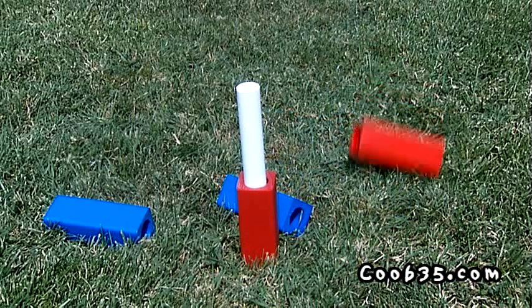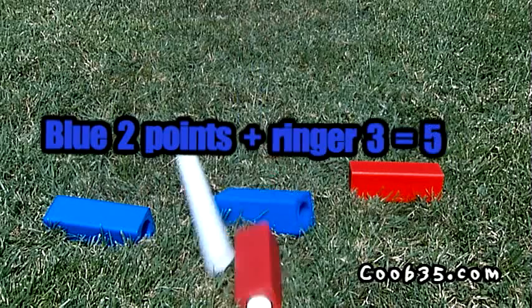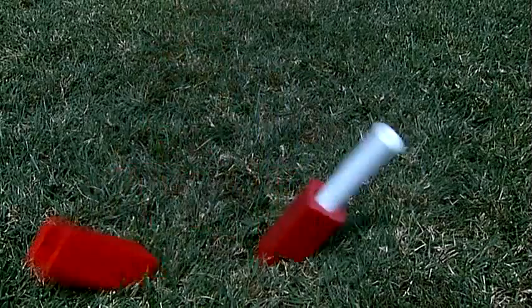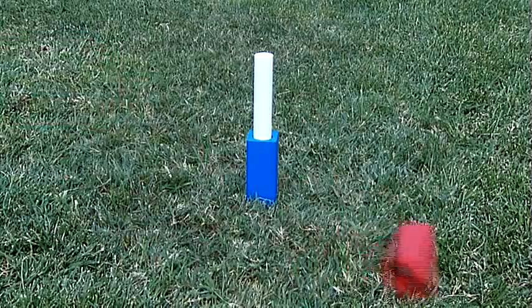As a penalty, after all cubes have been thrown, the opposing player throws for a ringer, worth three points more. If two players accidentally topple the stake during the round, no need to throw for ringers as the penalties cancel each other.